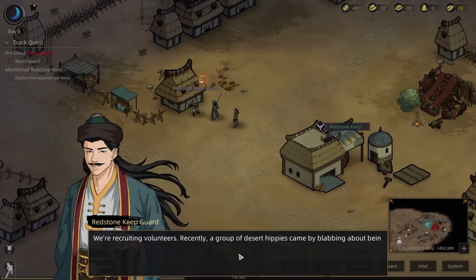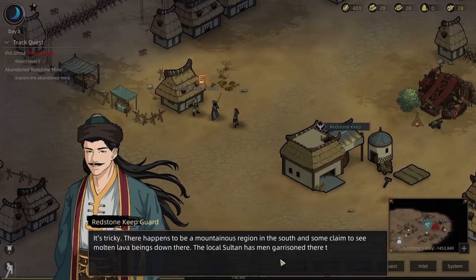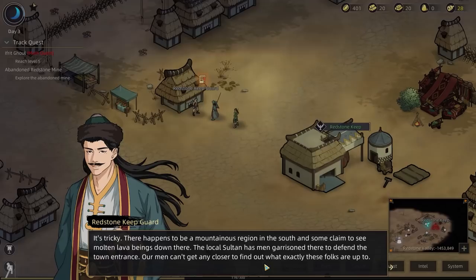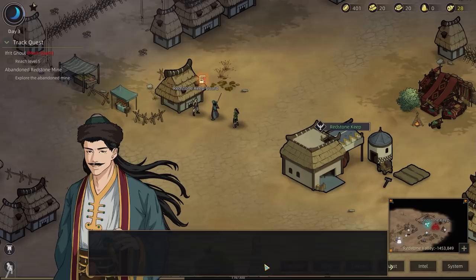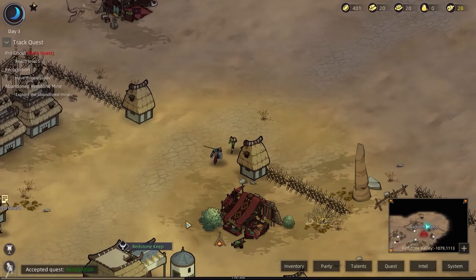We're recruiting volunteers. A group of desert hippies came by blabbing about being followers of the fire god — they're converting people all over the place to perform a summoning ritual. There happens to be a mountainous region in the south and some claim to see molten lava beings down there. The local sultan has men garrisoned there. If you could take three squads over, I could entrust you with this. I don't have three squads at the moment, but hopefully I will relatively soon.